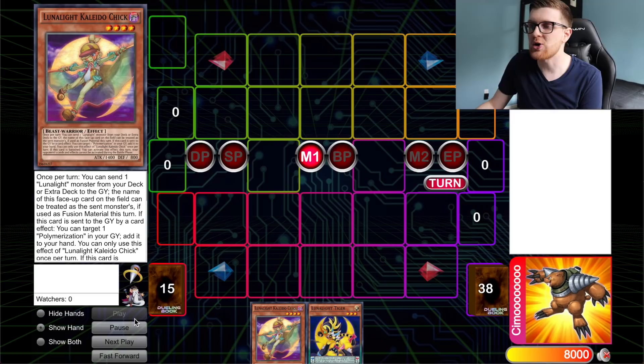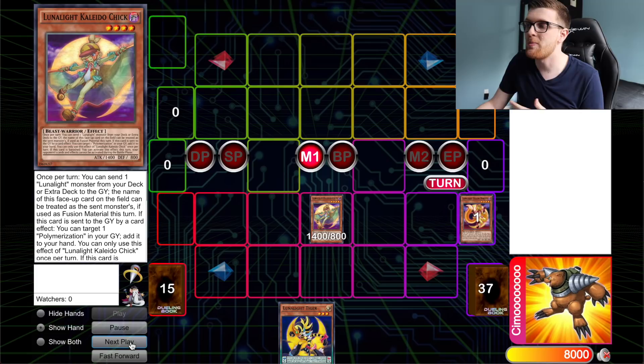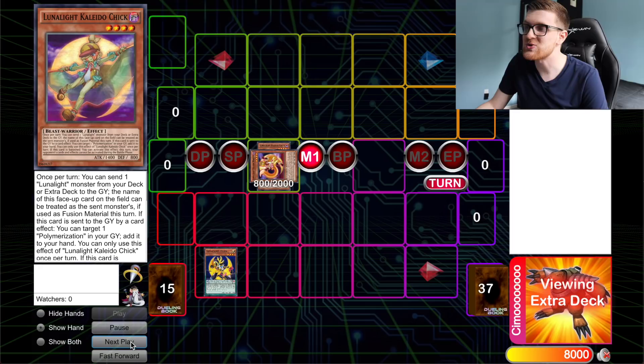So you're going to start off by normal summoning your copy of Kaleido Chick. You're going to dump a copy of Yellow Martin to the graveyard to be resurrected later. We're going to scale our Tiger, bring back the Yellow Martin with Tiger's effect to resurrect a monster, then overlay both of those monsters for a copy of Force Strix. So far this is going to look exactly the same as typical Lunalite combos.